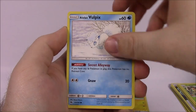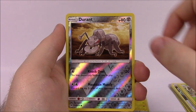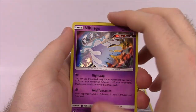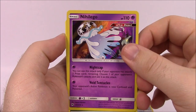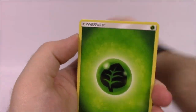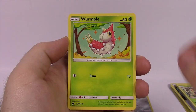Next we've got a Jigglypuff, Mareep, an Alolan Vulpix, Phanpy, Poipole, a Durant Reverse Hollow, and a Nihilego — I never know how to say these Ultra Beast cards — but a Nihilego as a hollow rare there. That looks really cool, that is awesome. Then we've got a Grass Energy, Aerodactyl, Moo-Moo Milk trainer, Vespiquen, and the code.